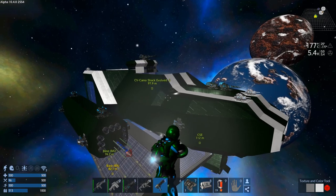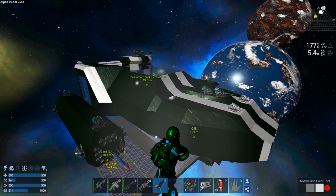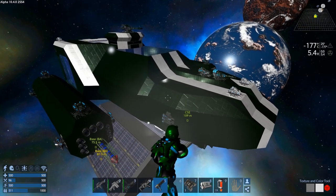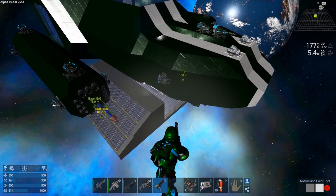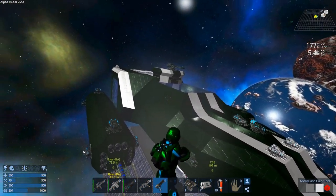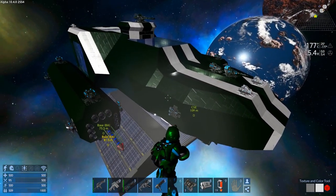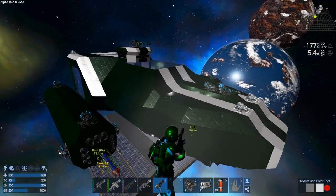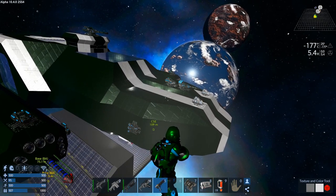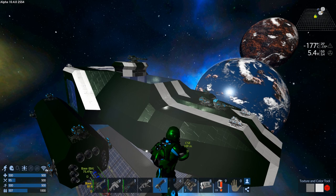Well, there you have it - the Camel Shack evolved with some guns! Not all the guns, but we still got to put all the sentry guns underneath it. We'll do that next episode. Next episode we'll probably have all the mats to finish off all the guns and get this thing 100% built. Until then, you guys have yourselves an awesome day!